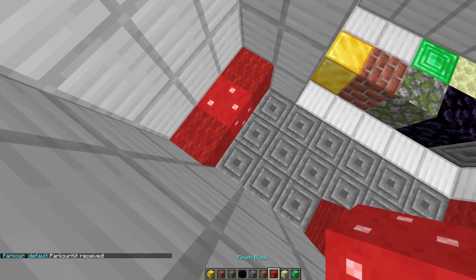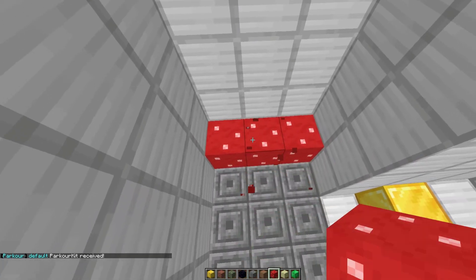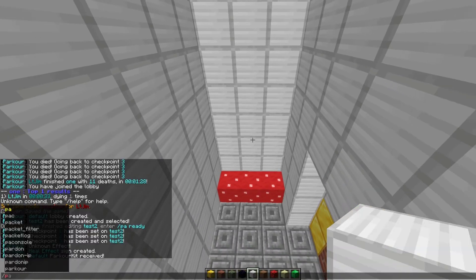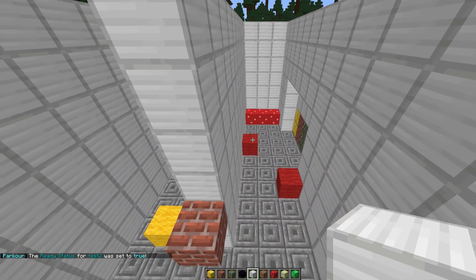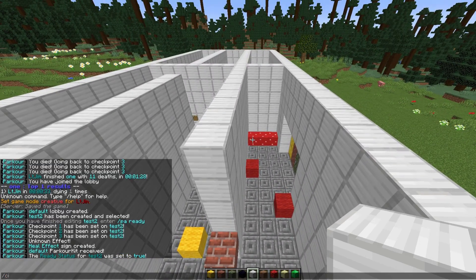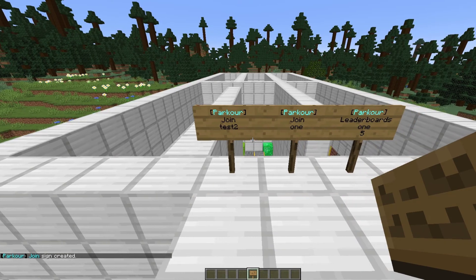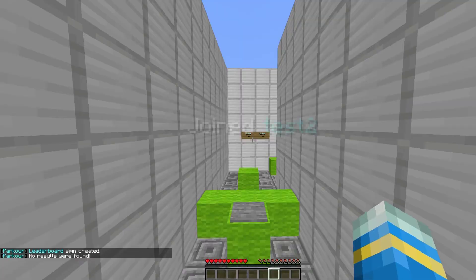To end the map you need the mushroom — that's going to be the finish block, so put that right at the end. There are other blocks like repulse block, no run, delete potion, and launch block. Once you're happy with the course, do slash PA finish and that will set the ready status to true. To create a join sign, put 'parkour' on the top line, 'join' on the second, and the map name on the third. You can also create a leaderboard sign with 'parkour' on top, 'leaderboards' on the second line, the map name on the third, and the number of players to list on the fourth.